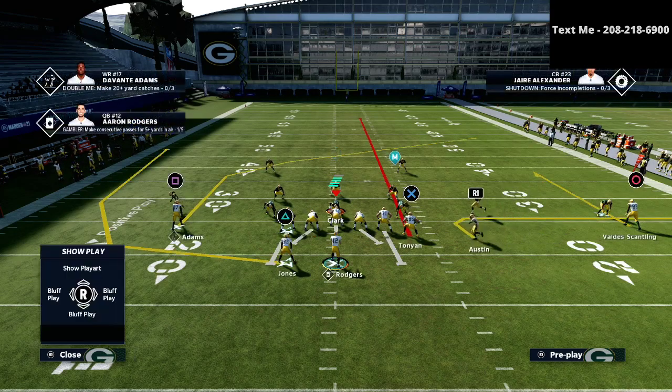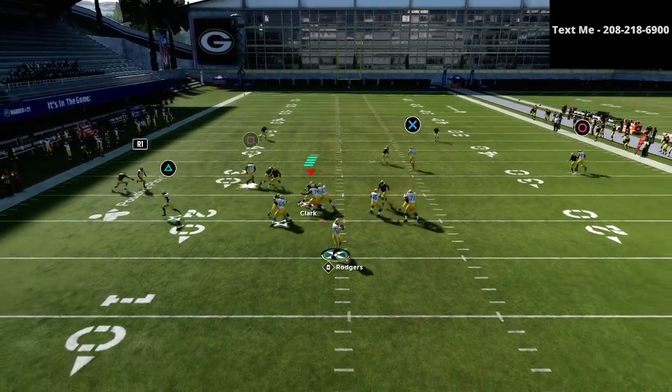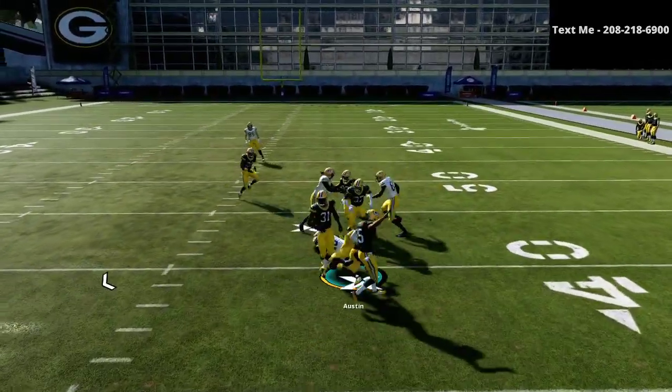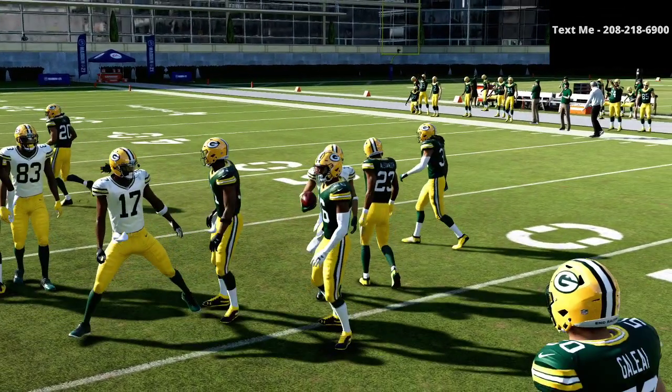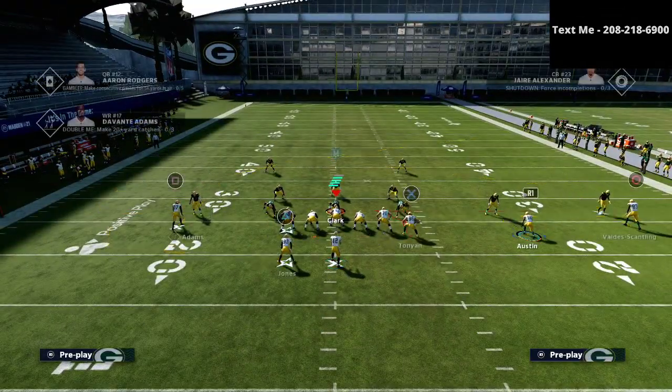We're going to motion that R1 receiver to the left side and snap him basically right before he sets his feet, as you can see right there. Against man coverage, that R1 receiver is going to be absolute money, as you can see right there — very consistent and he very simply just beats the man coverage. That's exactly what he does and that's exactly what he's supposed to do.